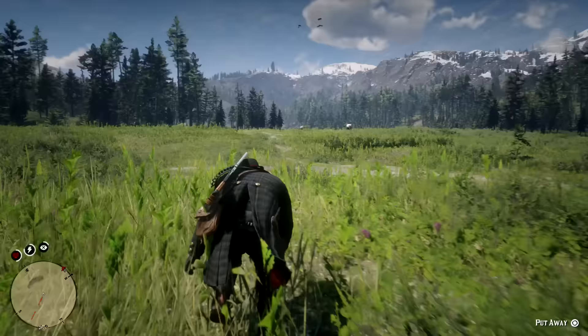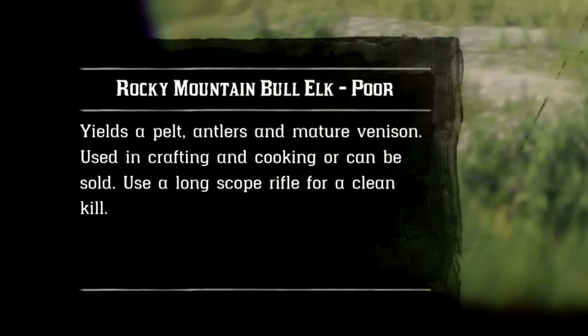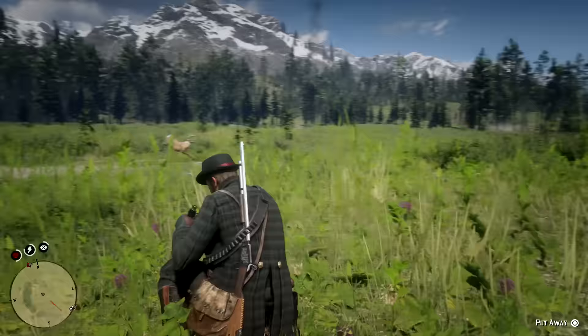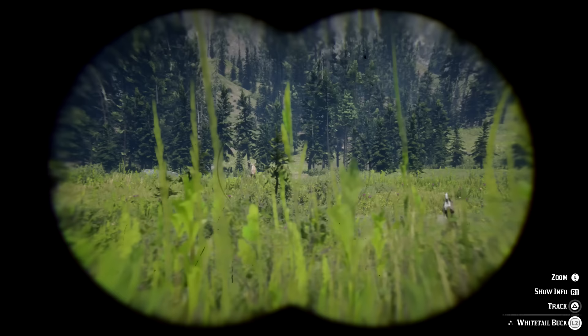The next thing you need to look at is the type of weapon you want to use in order to execute a perfect kill. Make sure to open the show info window using the binoculars, scopes, or when close enough to the animal itself, and the text that appears on the left corner of the screen will tell you exactly what weapon you need to use in order to get the best quality pelt.